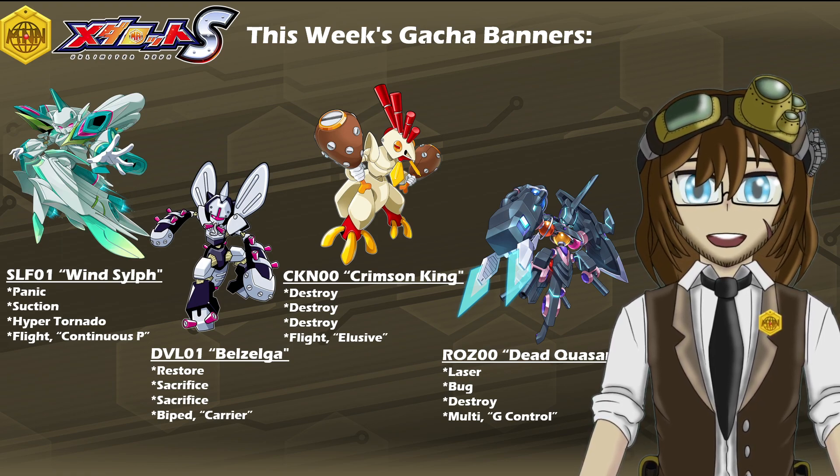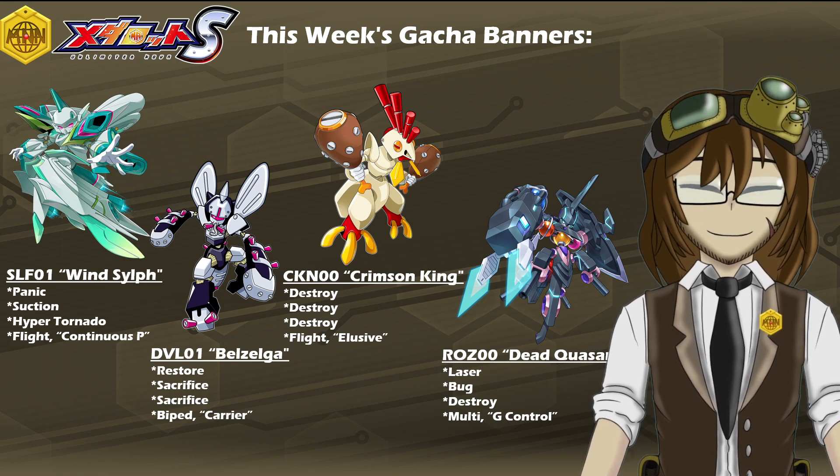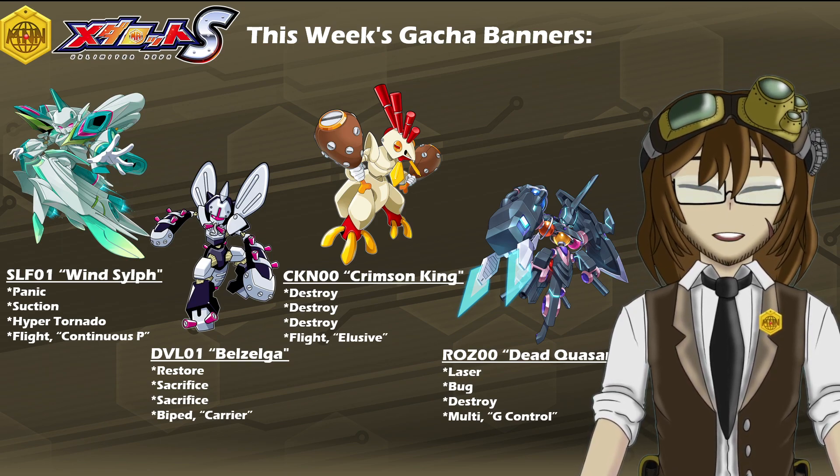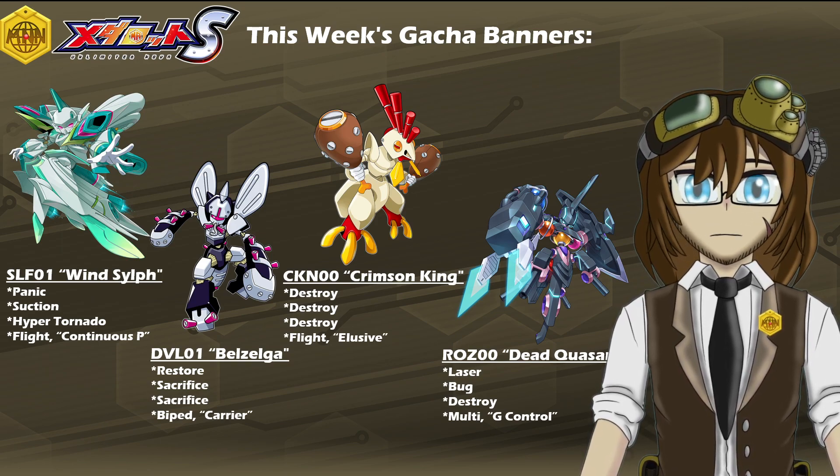And that's not saying anything for Crimson King, Belzelga, or even Wind Silph either. Crimson King alone has been very well known for his role as a shield buster and a very dangerous one at that, Belzelga for very powerful one-two punchy arms, and Wind Silph for the upgraded wind-based interruption kit that she brings to the table.